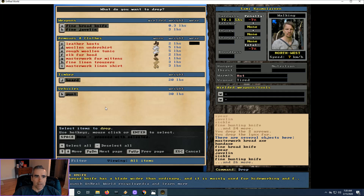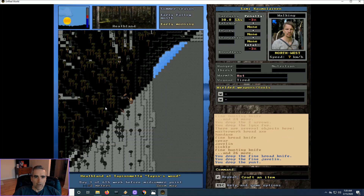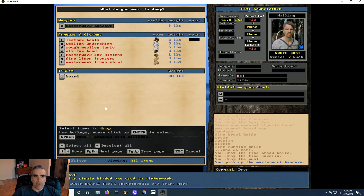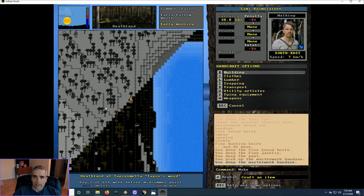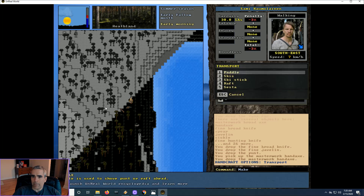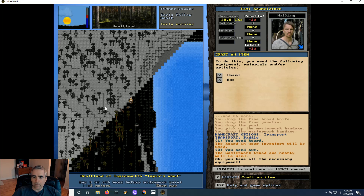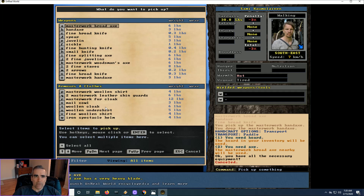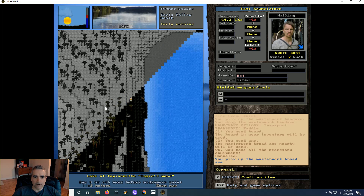We need an axe. Drop everything but the board, pick up our crusty hand axe. I like to let the game tell me which is the best axe for the job. Transport paddle says the masterwork broad axe nearby will be used — so that's the axe I will use, but I find it gimmicky to use nearby axes. I always pick up my axe and bring it away from the other axes, because usually when you pick something up, the game will pick a different axe.